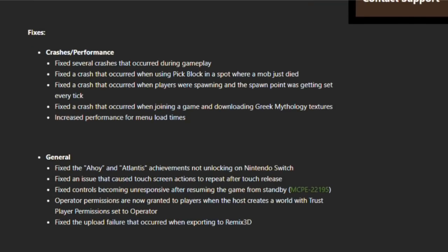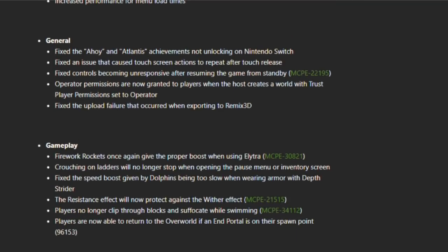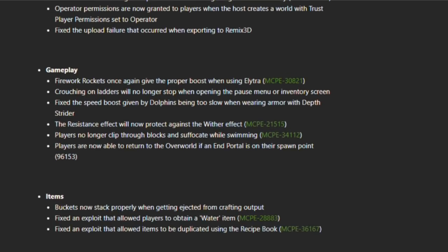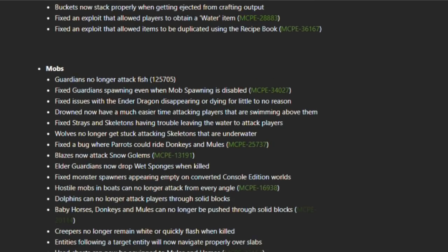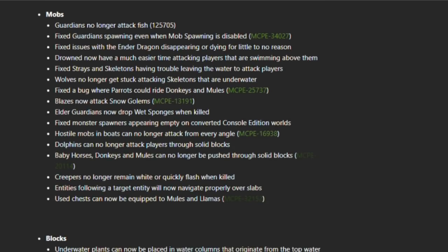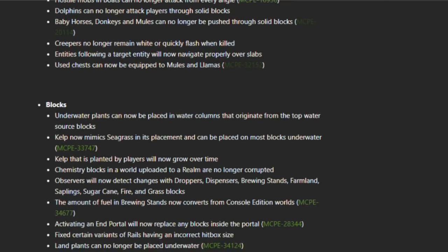I will leave a link in the description below so you can check it out for yourselves. There are changes to things like the menus and personal game modes — it's now set to the default game mode option when first joining a world. So if your default setting is survival or creative, it'll be like that once you join a new world.